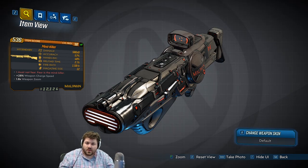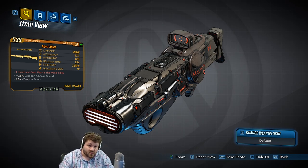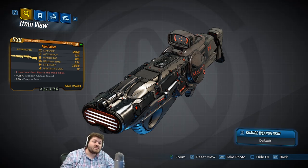Hello everyone, Digfig here, and welcome to this Borderlands 3 item overview video. We are going to be going over the Mind Killer, a legendary shotgun. What makes this legendary is the red text that says 'I must not fear - fear is the mind killer.'